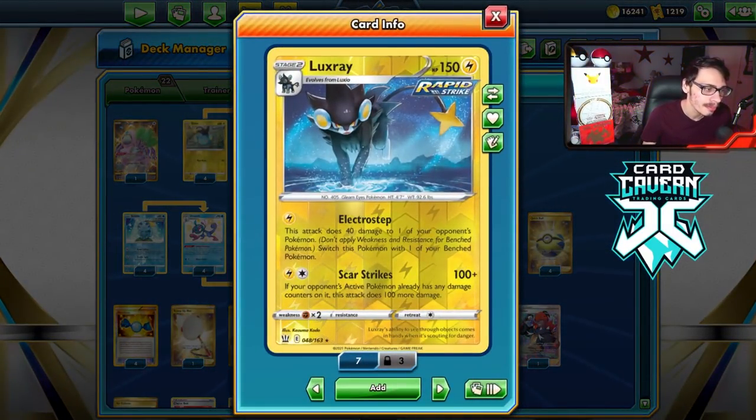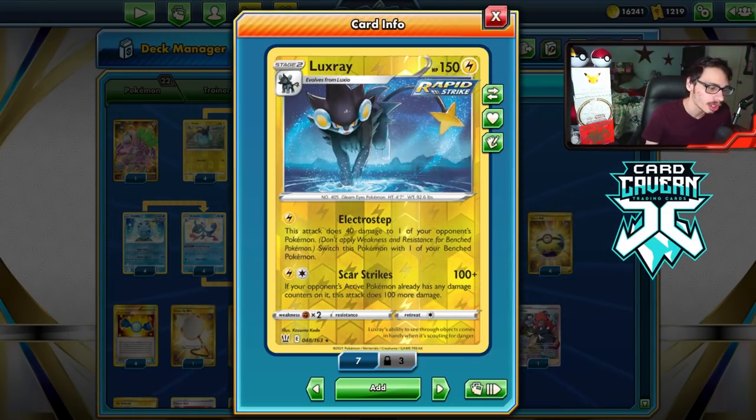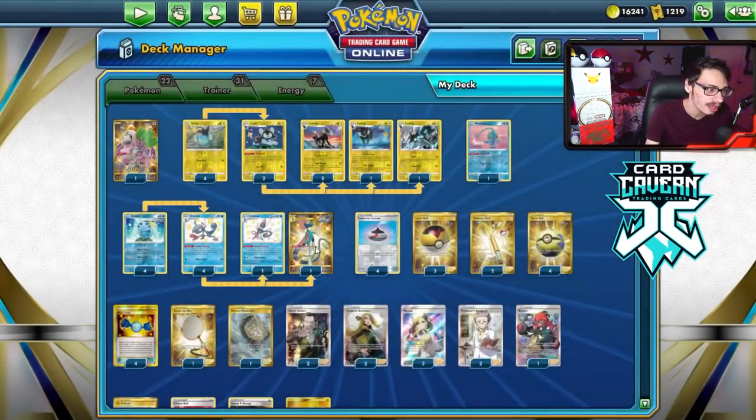Then we have the Luxray from Battle Styles with Scar Strikes. For two energy, does 100 damage. If your opponent's active already has damage on it, does 100 more damage. Pretty clean attack, nice chunk of damage. Good way to KO a V Pokemon, especially with Quick Shooting.